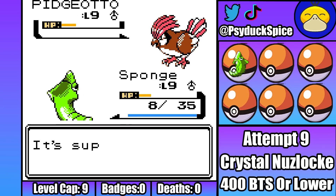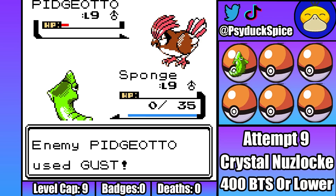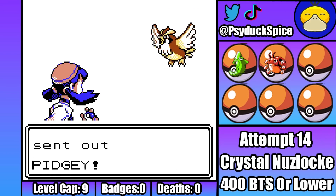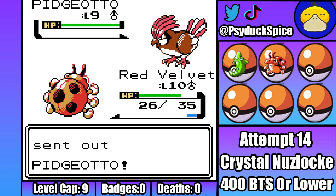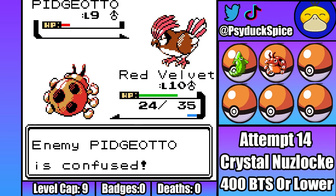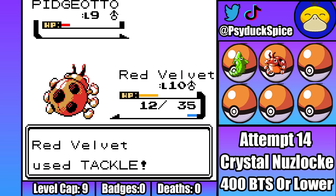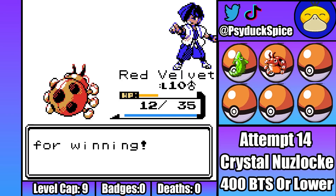Sponge tries as hard as he can to take down this murder bird, even bringing it into the red, but he just can't quite stay alive long enough to get the KO, so he falls to another Gust. DVs clearly make a huge difference, but they aren't enough to guarantee the win. It's not until attempt 14 where anything actually interesting happens. I actually get fairly unlucky with Falkner's Pidgey as it's able to get off three tackles before going down. However, it's against Pidgeotto where my luck finally holds up. Pidgeotto hits himself twice in confusion, but then brings Red Velvet low enough to where it looks like he's not going to survive the fight. Red Velvet decides he's not ready to go down just yet, so I go through another tackle that crits, taking down Falkner's Pidgeotto. Finally, only took 14 attempts, but we've got the first gym badge and can now carry on with the rest of the game.